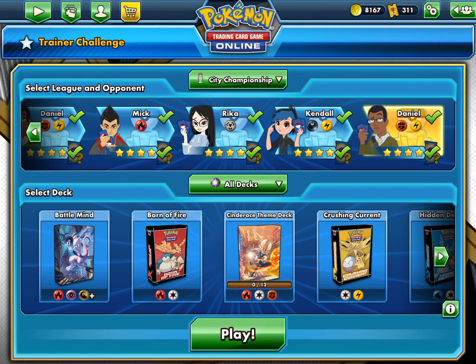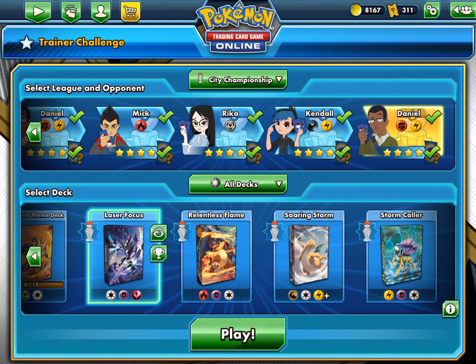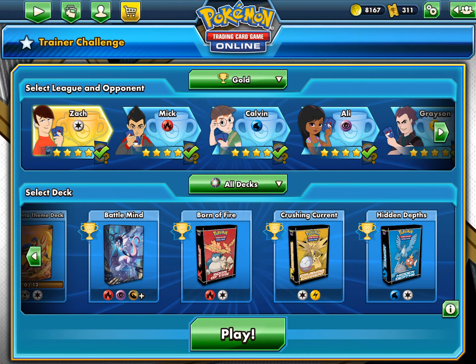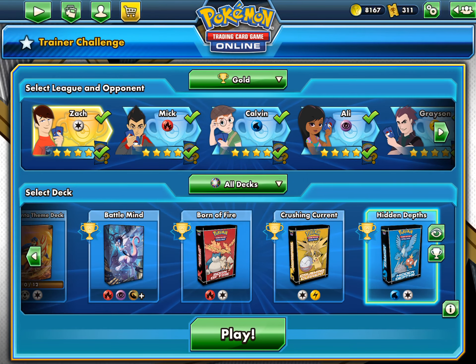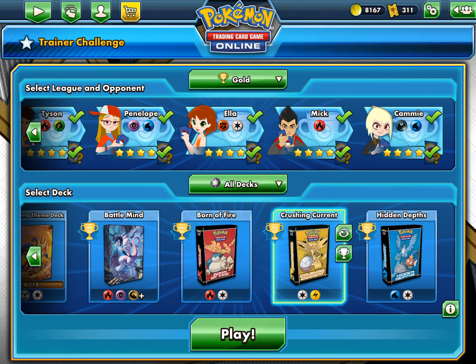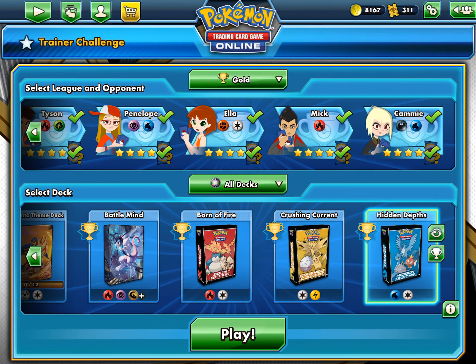If you just started Pokemon TCG Online, you'll have three starter themed decks: the Moltres deck, the Zapdos deck, and the Articuno deck. You'll start at Gold rank. Every time you beat a trainer with one of these decks you get one star, but you have to beat them with a different structure deck each time. You can't play all rounds with Hidden Depths and expect four stars — you'll only get one.